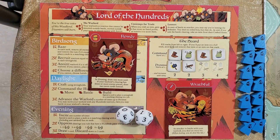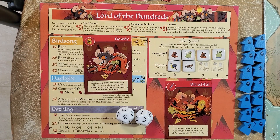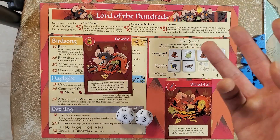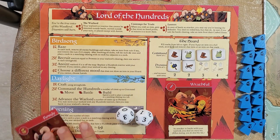Rowdy is the card draw mood — you draw two cards instead of the normal one. If the warlord ends up in a clearing with three or more enemy pieces — they don't have to be the same faction; it could be one cat warrior, one woodland sympathy, and one lizard warrior — then you draw three cards instead of one. Very nice.